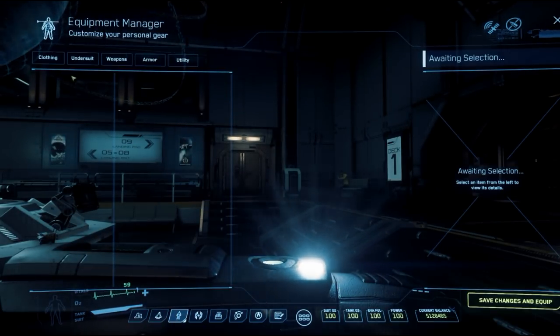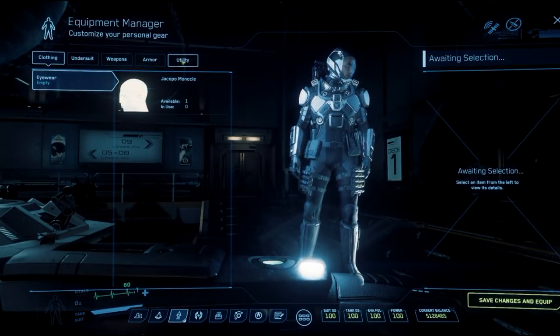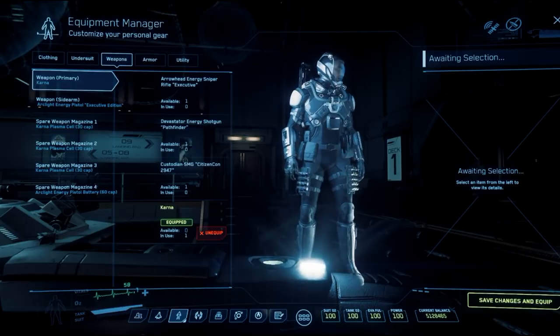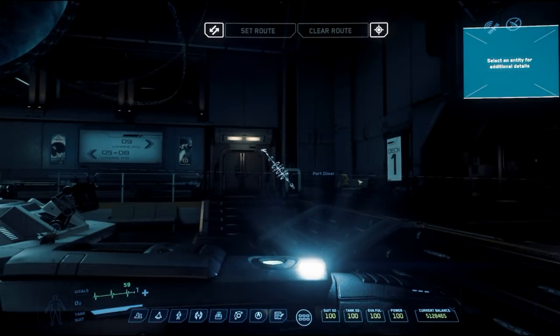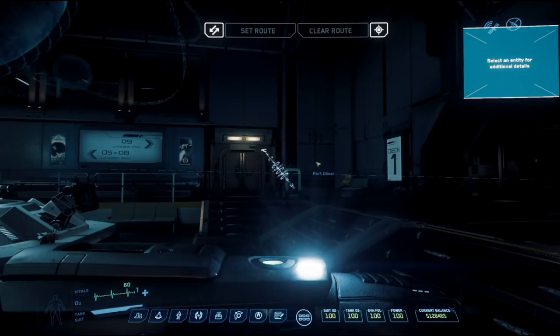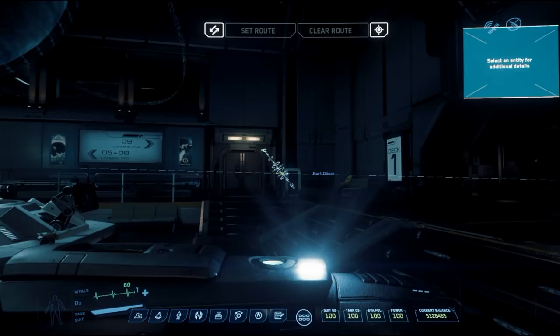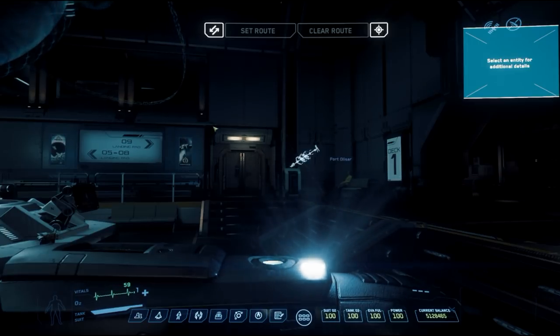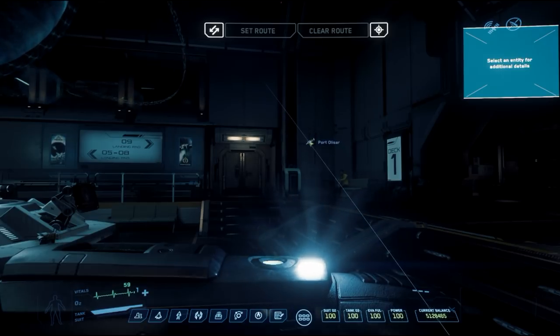The Equipment Manager is how you customize your character with armor, clothing, utilities, and weapons. The last thing I really want to show you is the Star Map. This is how you set destinations and see where you are — it'll snap to your current location. If you scroll out, you'll get an idea of what the universe around us looks like.